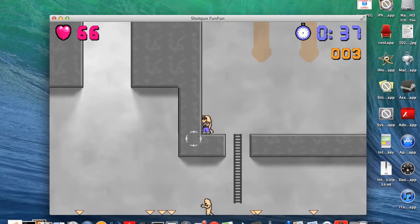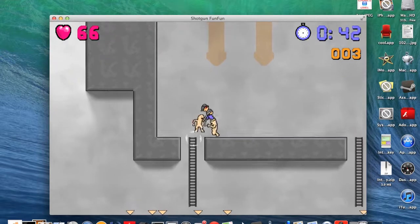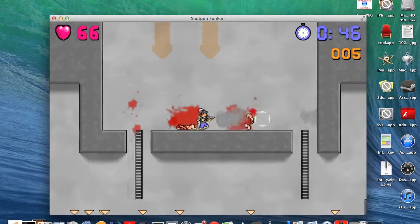Alright, so the next cheat is 'don't bleed'. You just type that in and now there should be blood everywhere when you kill them, like that.